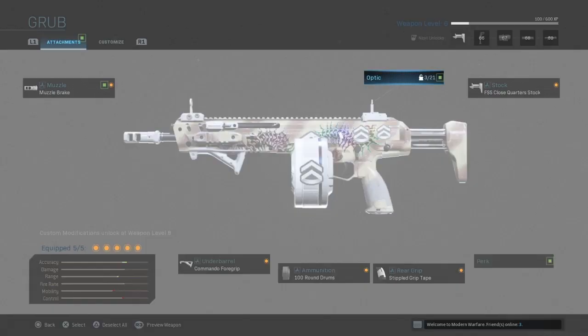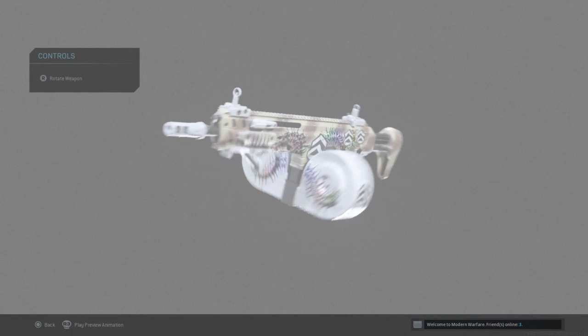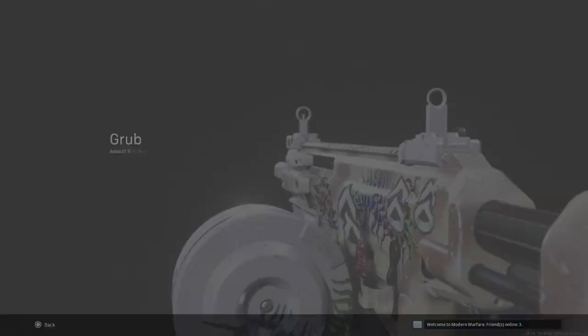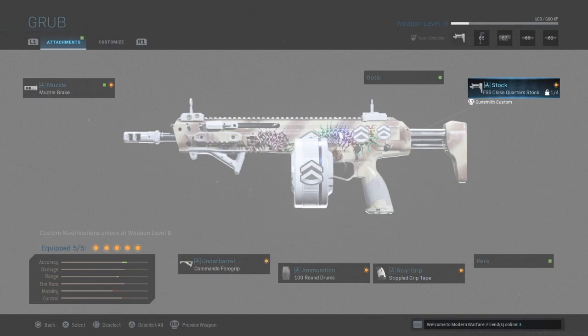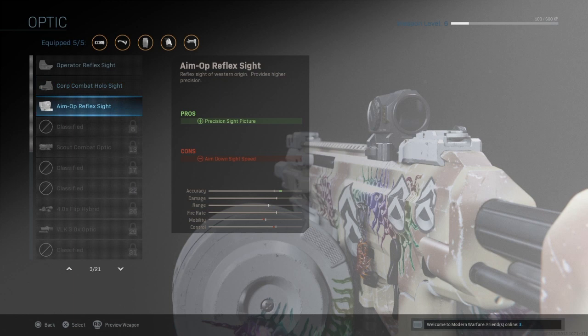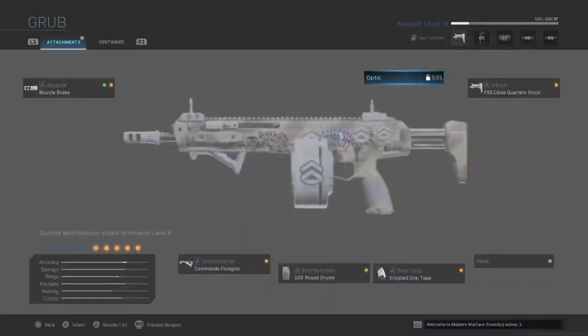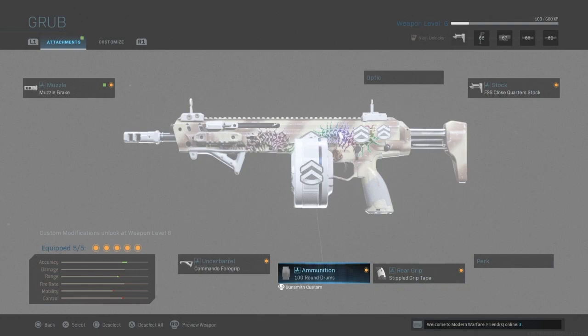Here's the gun, here's what it looks like. It has its own little customizable options — it already starts out with a box attachment at the bottom, stickers and stuff. It has its own little scope. Here's a preview animation. This is what this gun looks like. You can unlock all the stuff and put whatever you want on it — scopes that help you aim. I personally like no scope though.